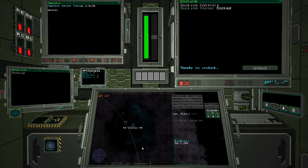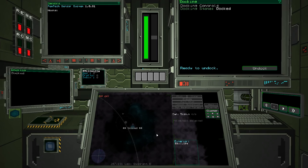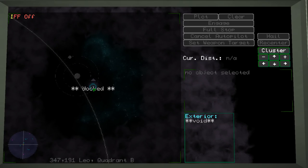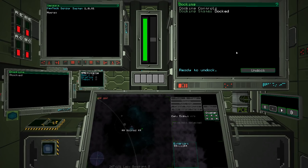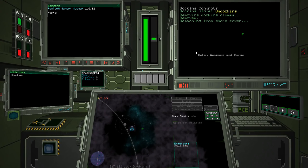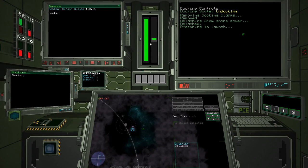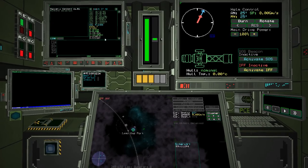Finally we have the bridge. On the bridge we've got our main screen showing where we are — we're in the LEO system at this station. We are docked at the moment but we're ready to undock. Removing docking clamps, detaching from shore power. I've got my main power right here. We are gaining power since we're just sitting here. Batteries are charging, and here we go — we are out in space.